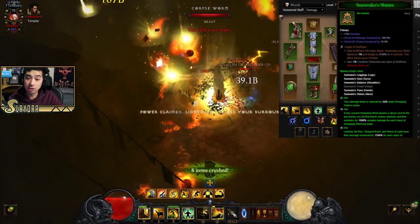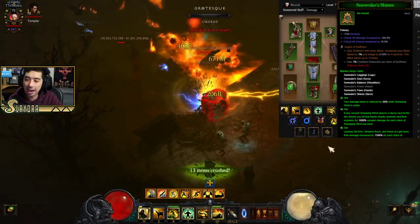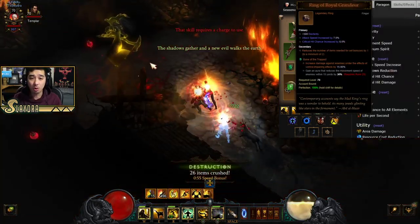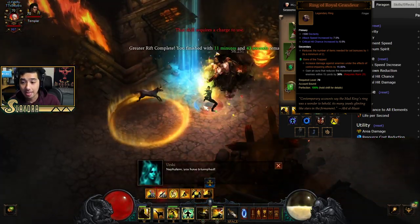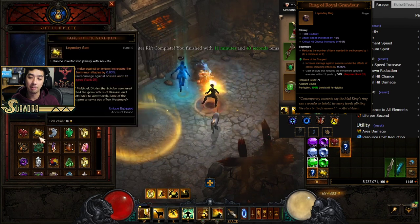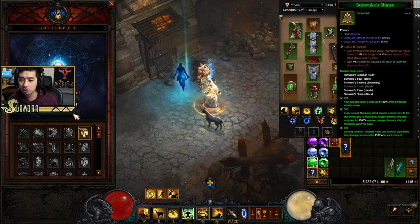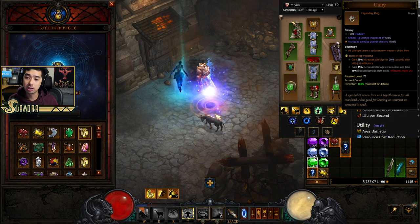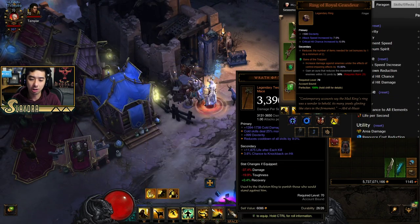What you're really looking for stat-wise is pretty much standard for Diablo builds, with the exception of prioritizing Resource Cost Reduction over Cooldown Reduction, since you'll rely on Messerschmidt's and Epiphany for Spirit generation. For legendary gems, we're using Gogok of Swiftness in the Sun Wuko amulet — that's mainly for attack speed and dodge. The only gem I'd really recommend is Bane of the Trapped in the Royal Ring of Grandeur, since you'll always be able to proc it by teleporting toward enemies to reduce their movement speed and gain that bonus damage.